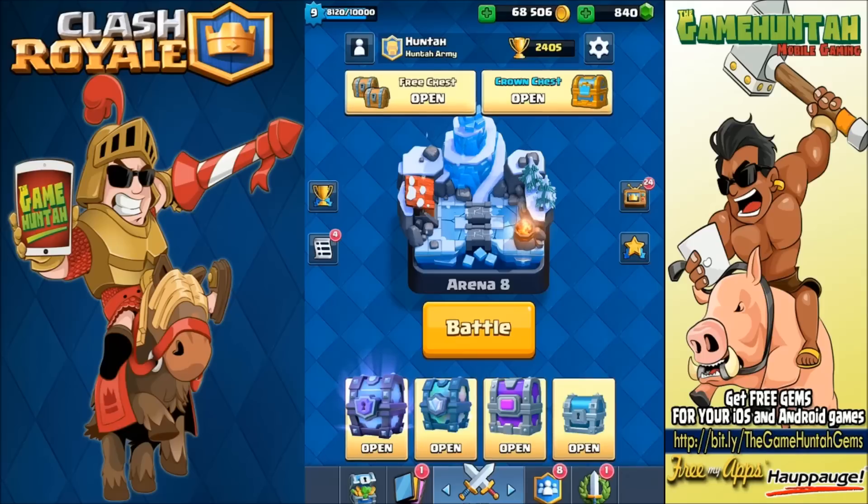We have a super magical chest, we have a legendary chest, we have an epic chest, a silver chest, a crown chest, and a free chest. Let's start with the most crappy one, which is the free chest.